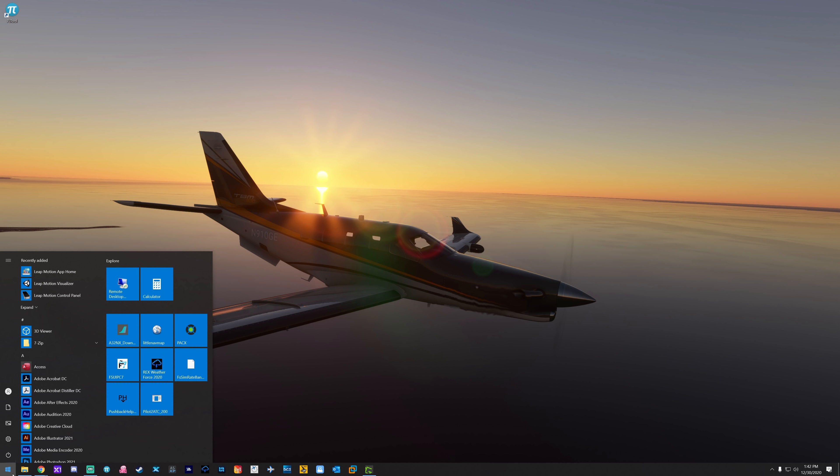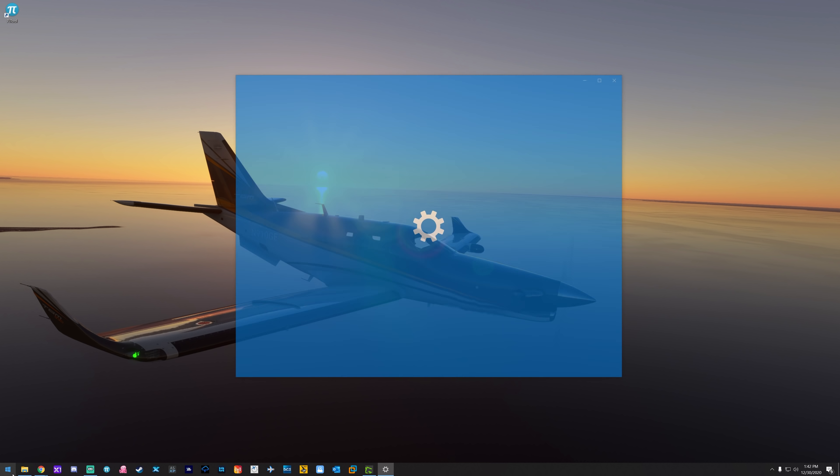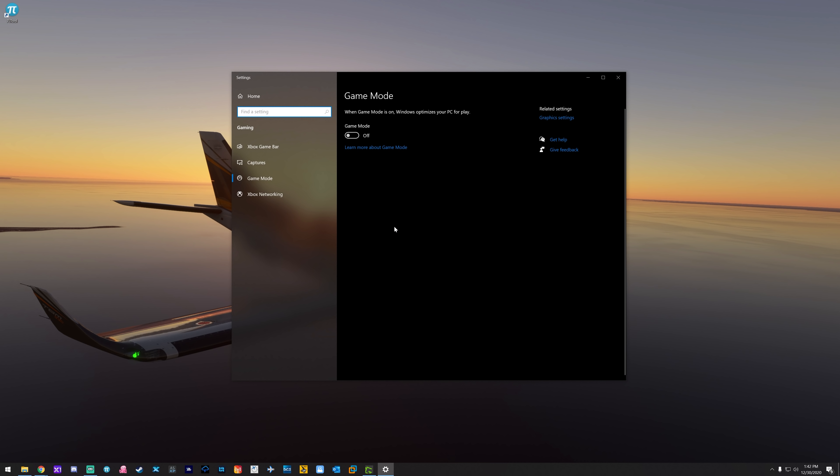The next thing: hit the Start menu and start typing 'Game Mode.' I've come back to this a couple of times, but I proved just the other night with a very high-end machine that this was absolutely impacting performance. Turn Game Mode off. I know everyone says it's supposed to be optimizing things, but it's not — it breaks things left and right. By default on a Windows installation this is turned on, so turn it off.